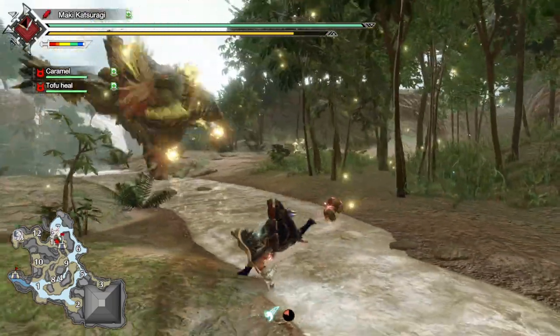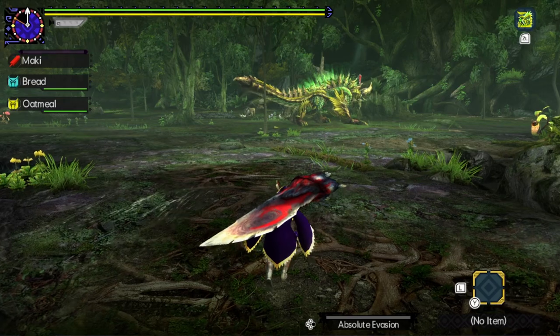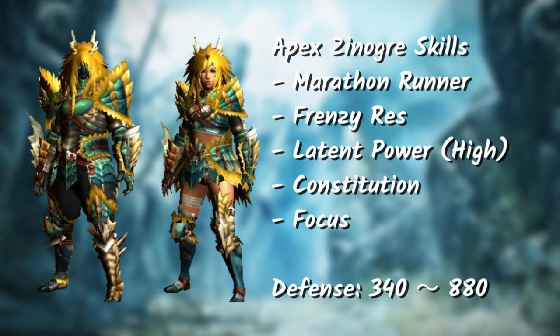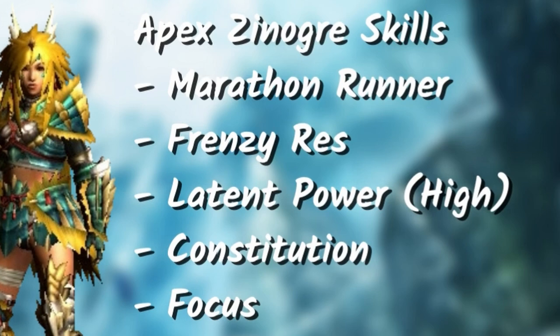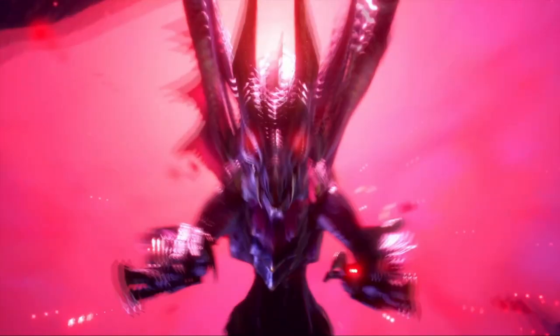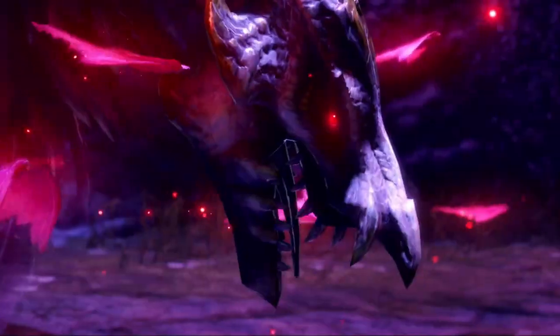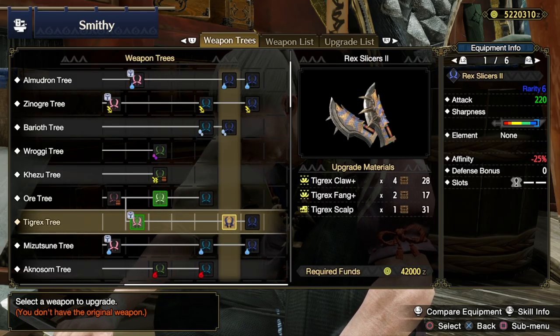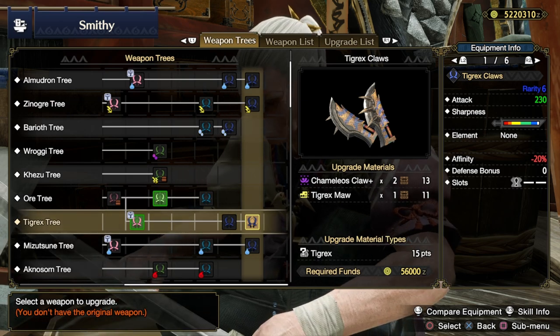Next, we have Apex Xenogre's armor set, which was called Thunderlord Xenogre. Here's how the armor set looks and these are the skills. Frenzy Resistance is a nice skill to have when you're hunting down Gore Magala — a monster we don't have yet in Sunbreak as of this recording, so we're not sure if this monster is coming back. It's a good armor set for stamina-hungry weapons with a bit of negative affinity and a high amount of raw.